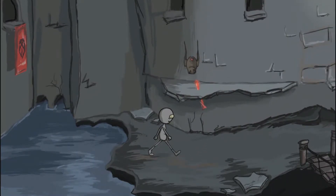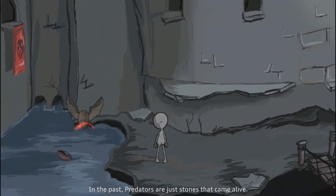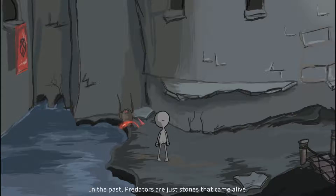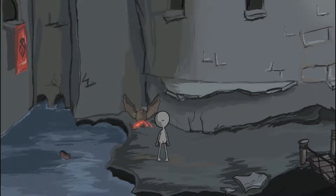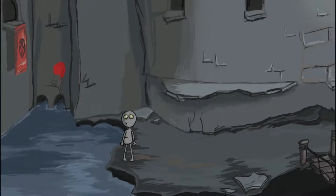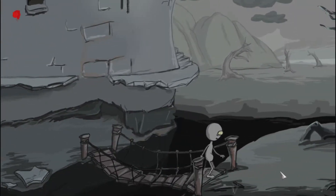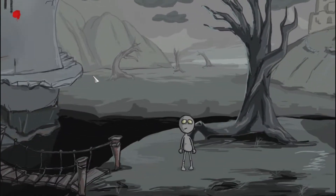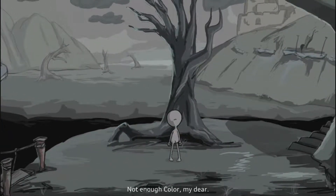This is what I do. I know what to do. There we go. Hey, look, I found a color. I found red. In this nice gray world. So we use it on the tree. This is too much to give. I need more color.